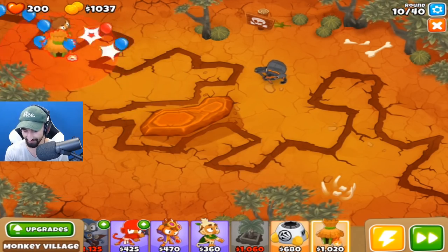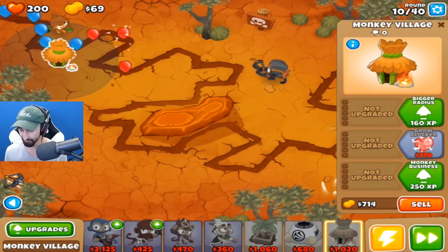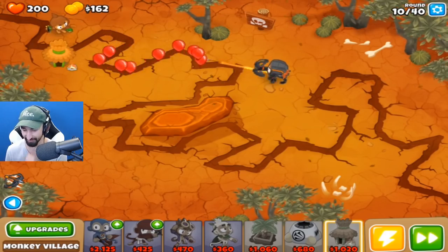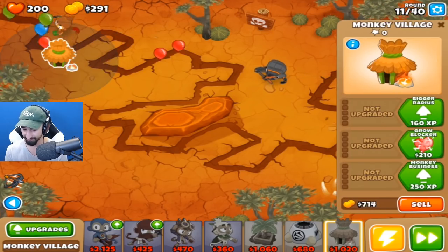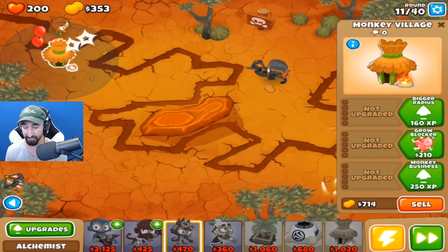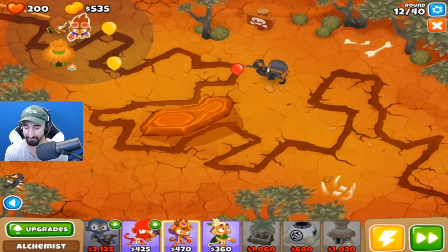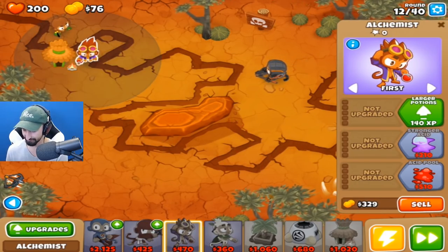Now let's get the Monkey Village down, because the sooner we get this guy down the better. He is going to help us by getting some XP and then eventually letting us hit camo balloons. He has 1,500 XP — he got 150 this round, so he'll be there in no time. Another good one to get as well is the Alchemy one, because he'll be making us tons of money. If you put him down and get him the right upgrades, he will be able to convert balloons into all sorts of fun money-generating things.